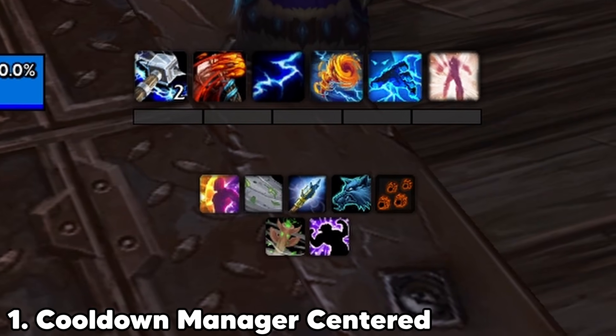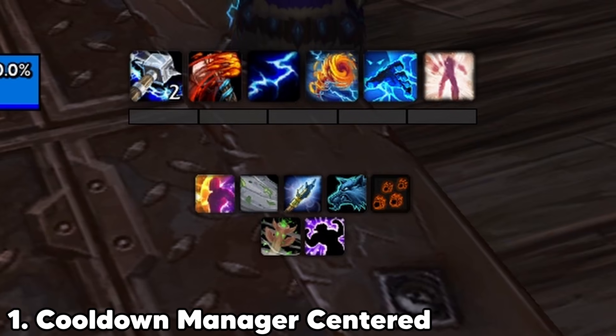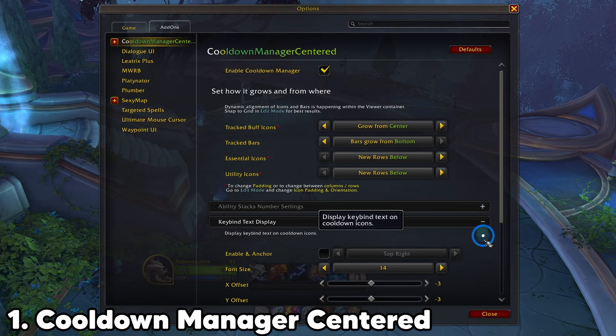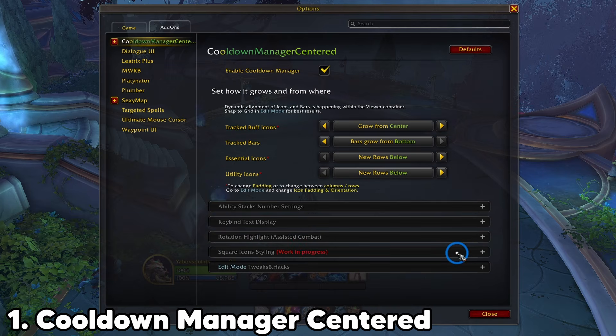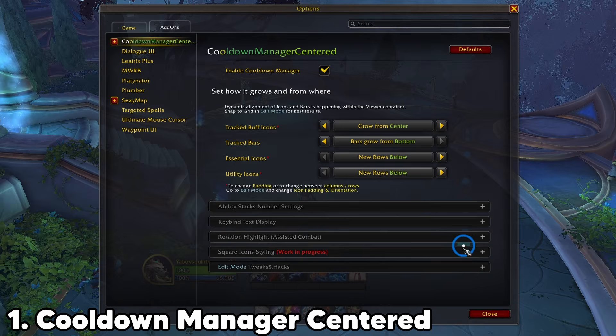Cooldown Manager Centered takes Blizzard's new cooldown manager and simply adds a center-to-line option. The add-on also adds some additional options to tweak things about the cooldown manager, like squared buttons, move the text, and it also does the highlight for your abilities if you're using the rotation helper. I've tested a ton of add-ons around the cooldown manager, and this one achieved exactly what I wanted and made it super easy.